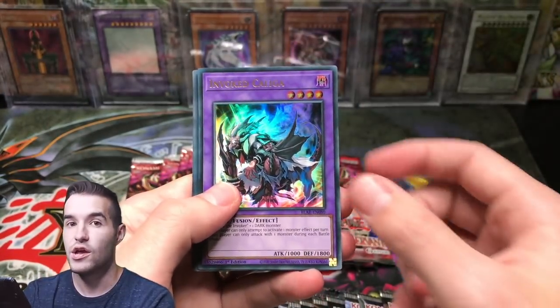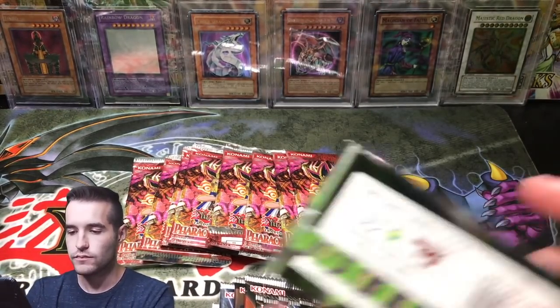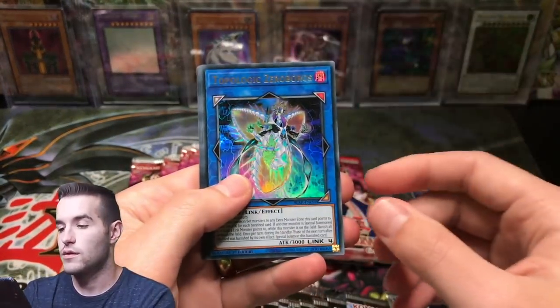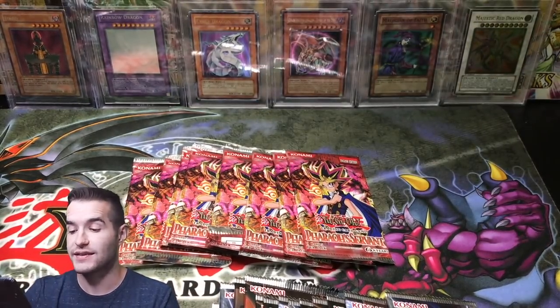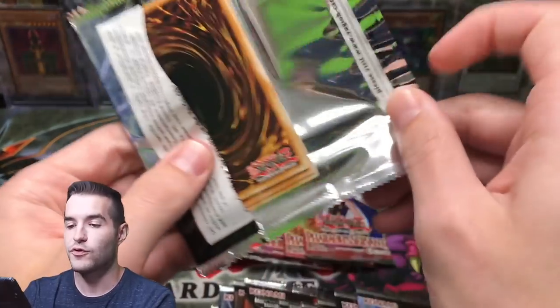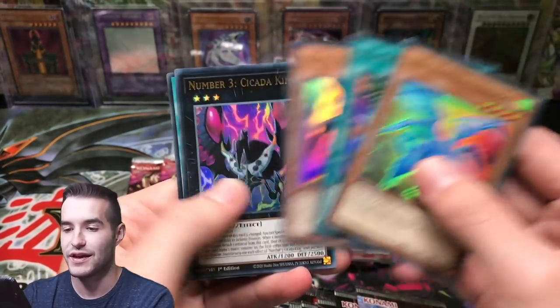I hope you guys are enjoying these old school packs, they're pretty fun. Glacial Beast Blizzard Wolf. I can't wait to open that 2002 10 - it's going to be pretty crazy because it has two LOB packs, two Metal Raiders packs, and a Magic Ruler, which is pretty sweet. And then of course the promo, which is always risky - sometimes they're damaged, sometimes they're not.